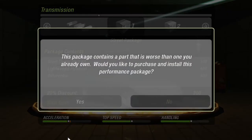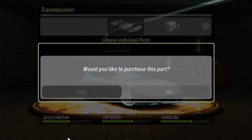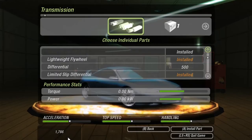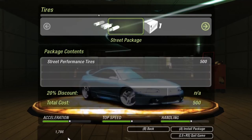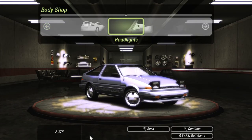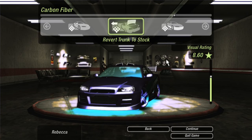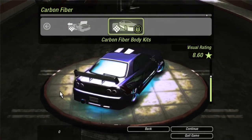To make matters worse, rather than offering you multiple branded packages and just mentioning the brands on the side of the screen like the original Underground, Underground 2 straight up shows you another popup for each package, making you choose what brand every individual part in the package should be. This affects literally nothing and is just there to sell you on brands. Body shops sell body mods for your car - stuff like bumpers, spoilers, rims, and headlights, later on even allowing you to convert your trunk and body kit into carbon fiber. There are more parts available here than in Underground 1, and there are now multiple tiers of parts like mirrors, lights, and exhaust tips.